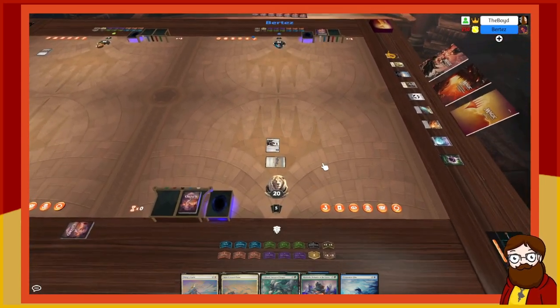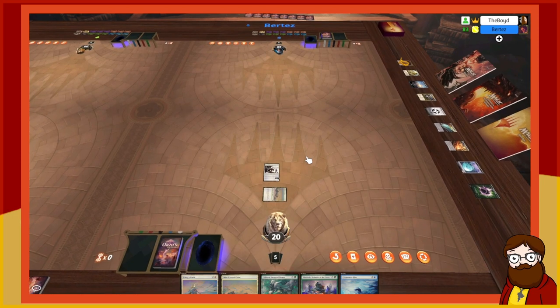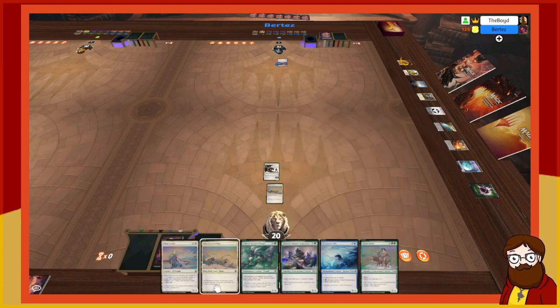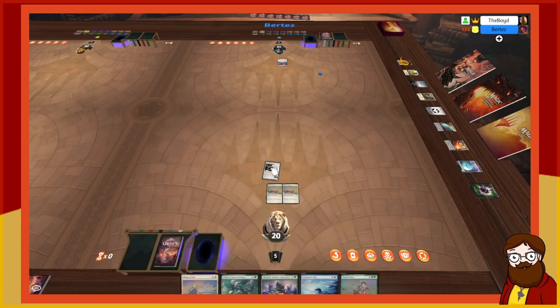Brood of Giants sees itself as a creature entering — it gives itself a counter, making it a 2/2. You're basically a Grixis deck with a little white splash. I tap and draw — I play a swamp. I'll draw and pass. I untap, draw, play another plains, and attack for two. You take two and go to 18.